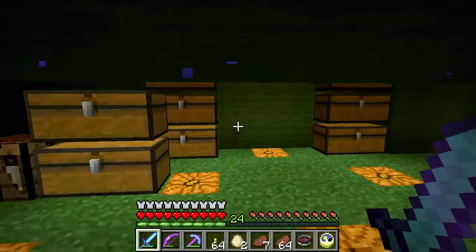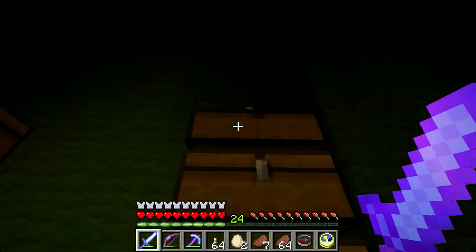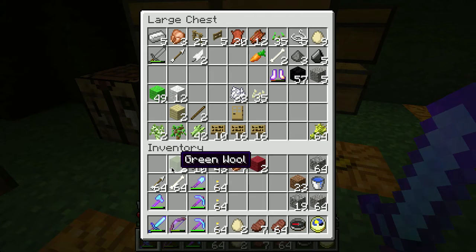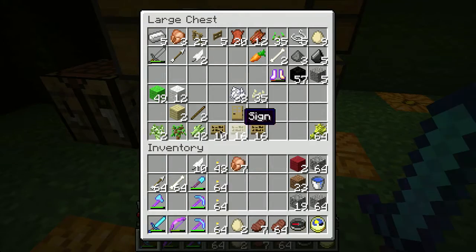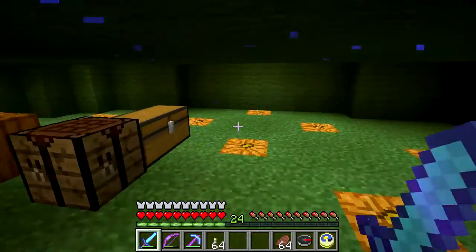It's producing tons of cactus and I've got all kinds of cactus here already - this is full and this is starting to fill up. Let me dump off some of this stuff I don't need to be carrying. I'll keep the red wool because it will be useful coming up. Cooked chicken - leave it out here. Eggs - leave them out here.